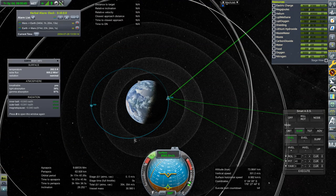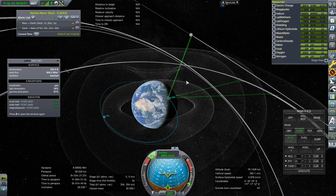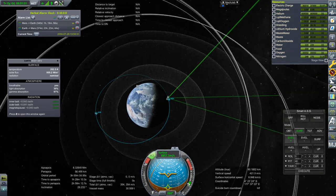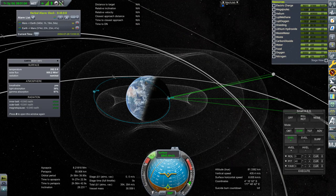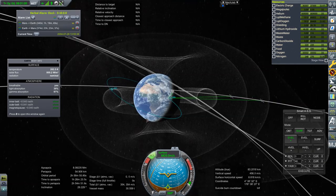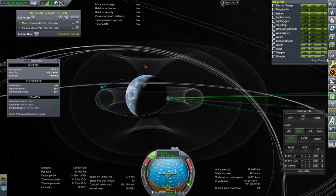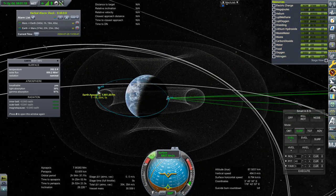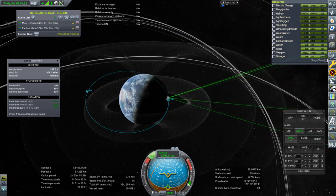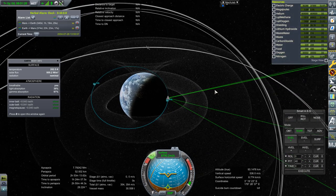It looks like we'll be in the inner belt here, and unfortunately at our apoapsis when going through that it will only be about an hour or so. Actually for the top part it's not technically in it - it's only when it swings down that it's in it, and it swings out of it on the bottom end here. So maybe less than an hour. We don't have crew on board to get an actual radiation dose, depending on how you look at it.